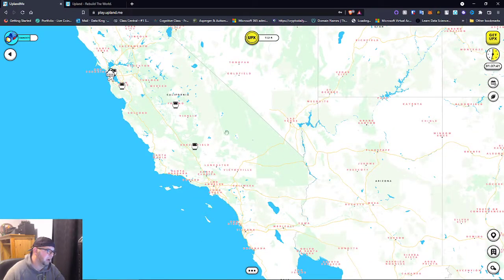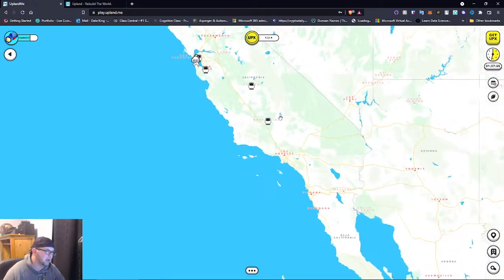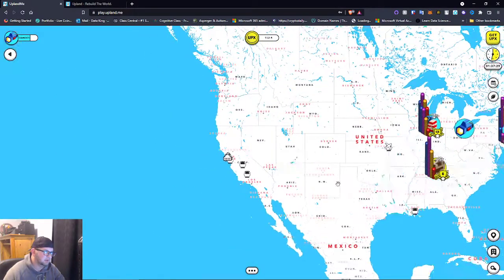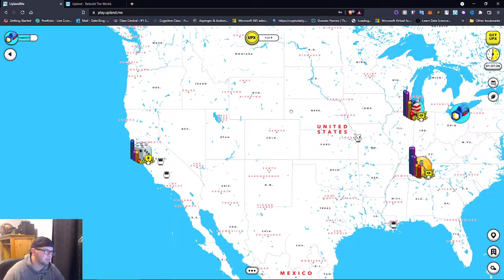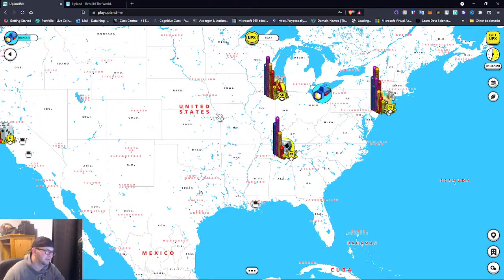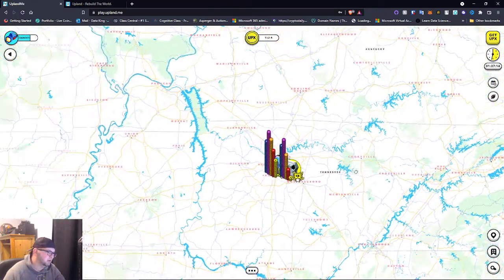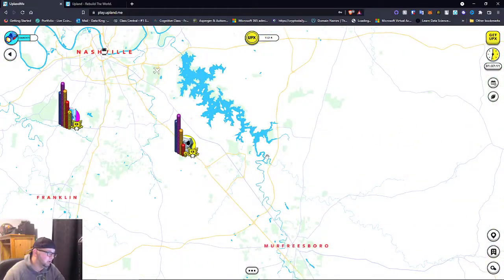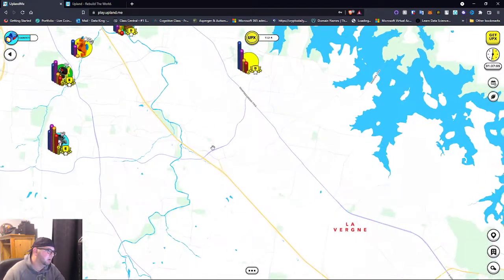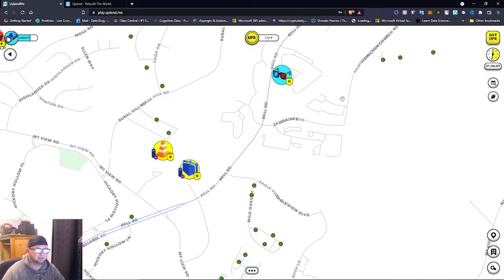San Francisco is probably super expensive. There are other properties showing up — I think San Jose or other cities on the west side of the country are available too. Also, parts of Tennessee are available. Looking near Franklin, it looks like Nashville's properties are for sale.